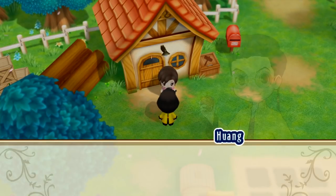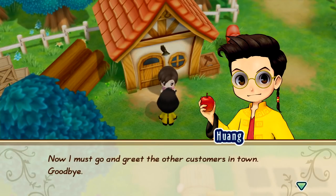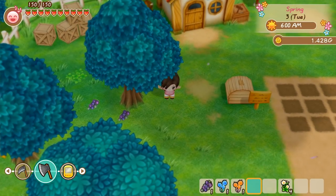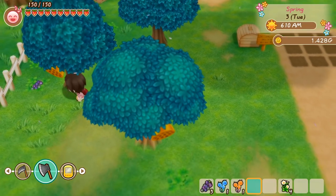Huang is far less of a racist caricature than he was originally. A little better. He's still kind of a piece of shit because he's a bit of a fraudster, but his actual shop is fine. He actually sells some rare crops.